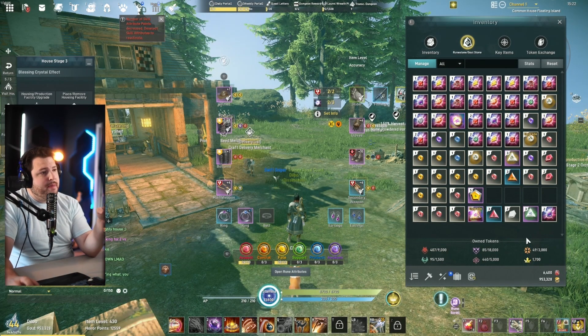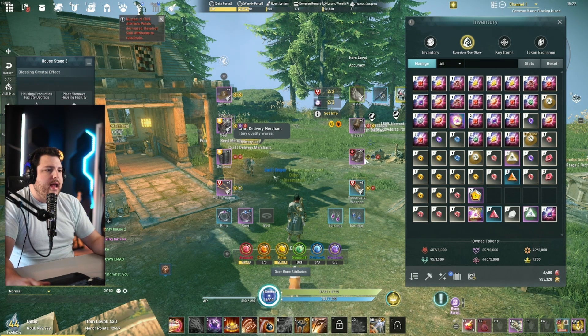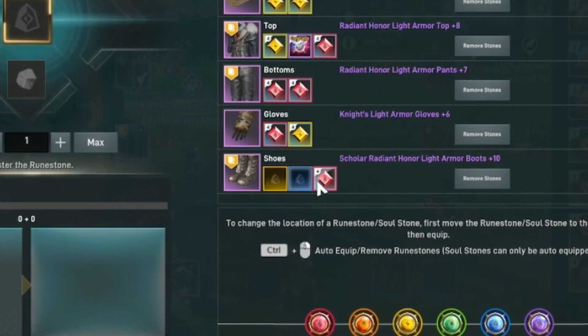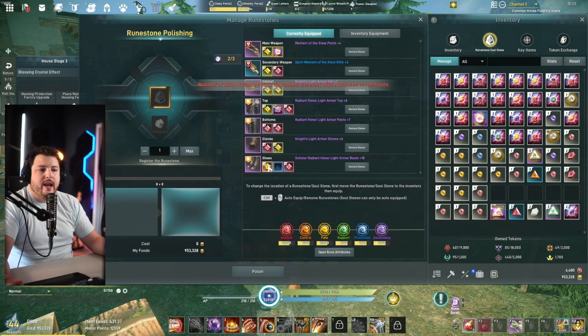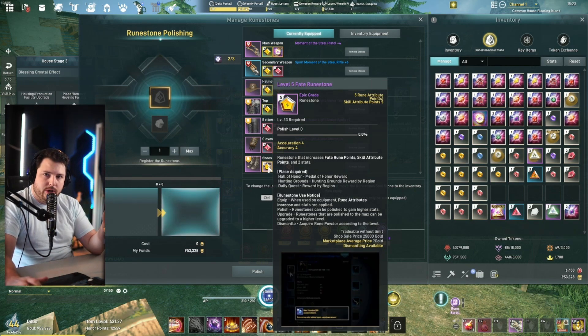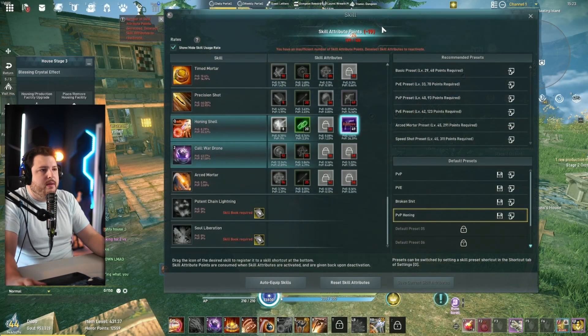Here we are in Elyon with the rune stone inventory slot open. Every piece of gear has a number of rune slots on it — for instance, these shoes have a yellow, a blue, and a red rune stone slot. Every rune stone can be equipped via a slot. If I wanted to equip this level 5 fate rune stone, I could drag it over into my shoes and now I'm getting the benefits from it.